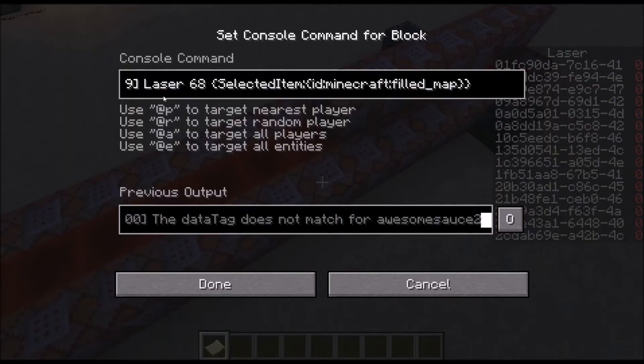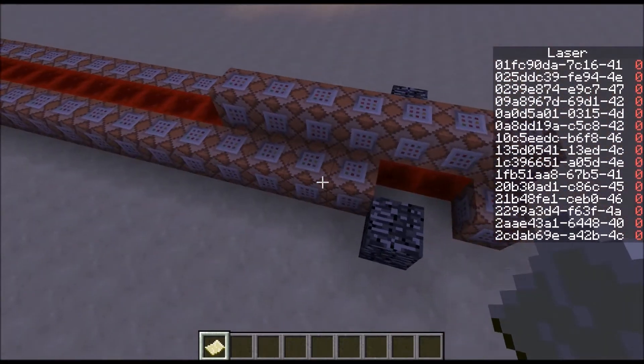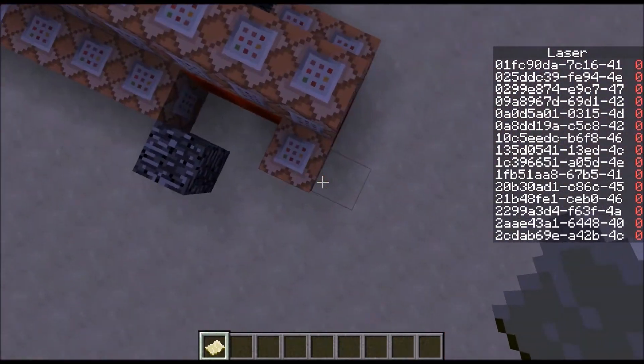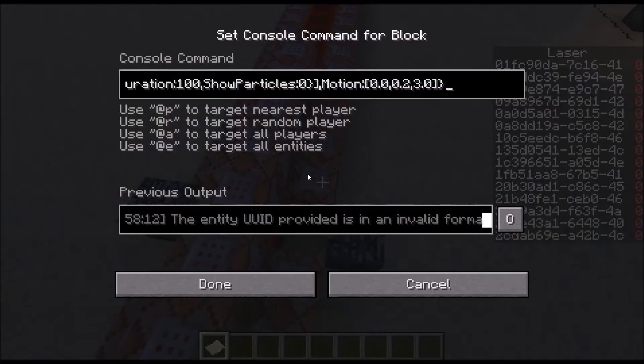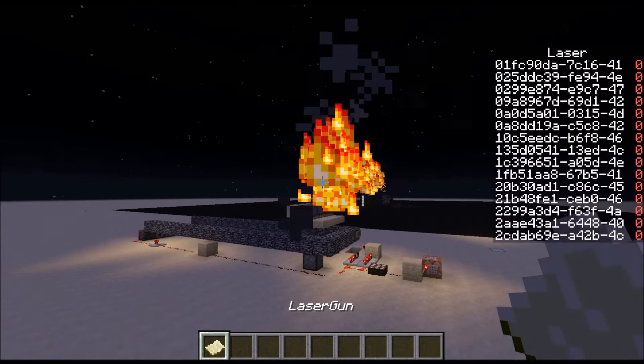Now how that works is that it's going to scoreboard players set — that's me — anyone within this rotation, laser 68, who has a filled map in their hand. So whenever I click, my laser score is going to get set to a different number depending on my rotation. Then it's going to spawn a blaze — silent, invisible — moving in a direction dependent on which way I'm facing. So it's going to shoot an invisible blaze.